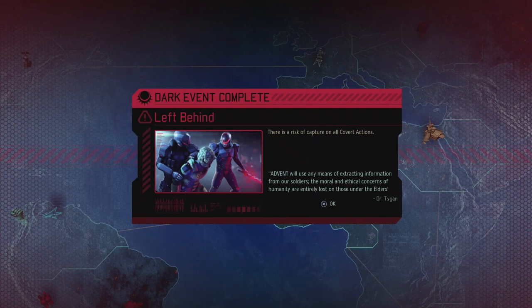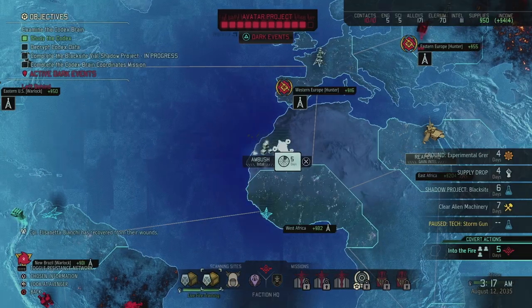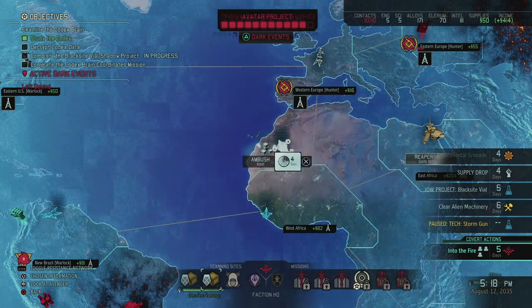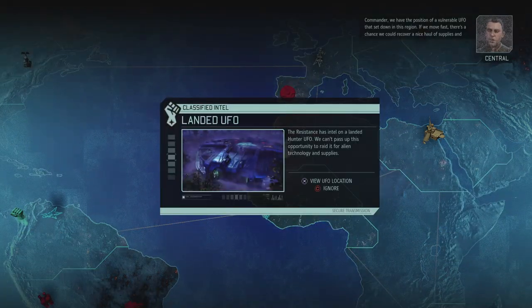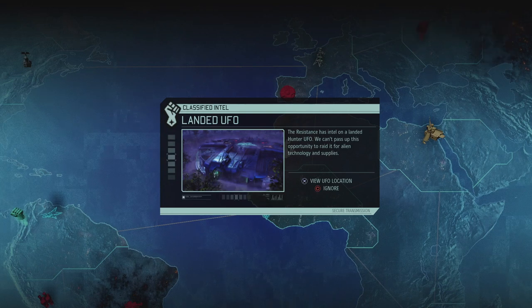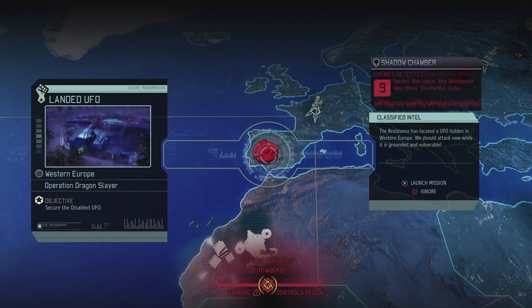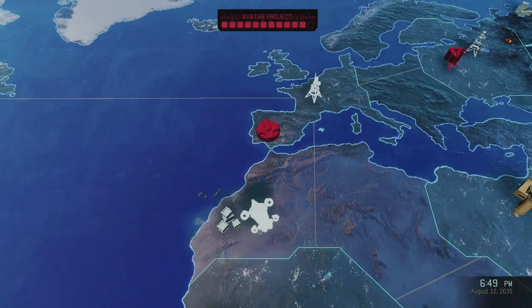A dark event is done - Left Behind puts covert actions at risk of capture. I hope that doesn't apply to the one already active. Elisabetta has recovered from her wounds too. Commander, we have the position of a vulnerable UFO that's set down in this region - if we move fast there's a chance to recover supplies and equipment. We have a Specter, elite lancer, elite shield bearer, officer, purifier, and a codex - nothing too spectacular, so no Sectopod this time.